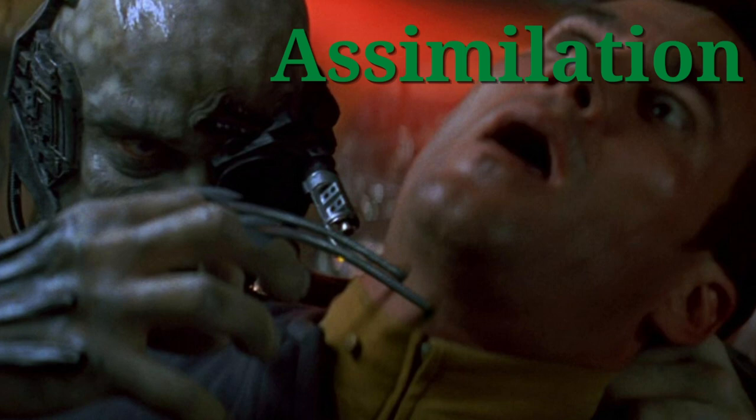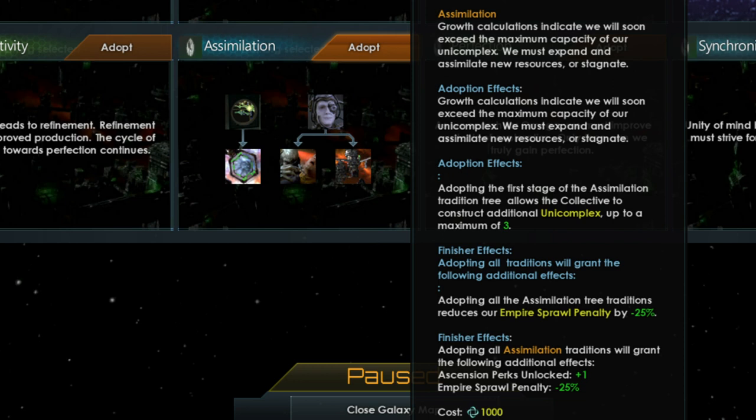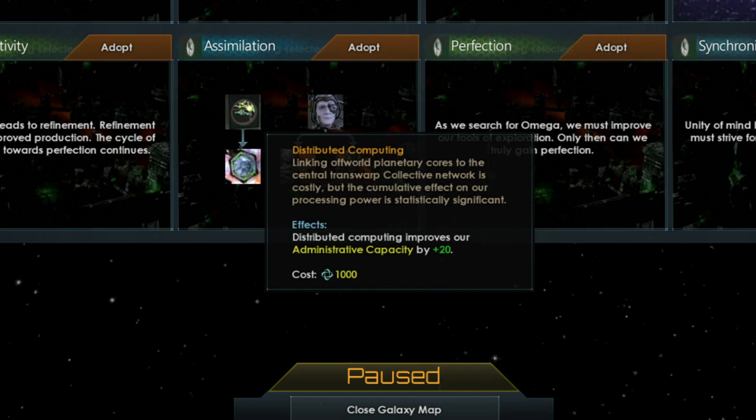The Assimilation Tree is very powerful and is a must for any Borg enthusiast. When you adopt this tree, you are able to build a total of three Unicomplexes — two more than the one you start with. Finishing all traditions in this tree reduces your empire sprawl penalty by 25%, meaning you need less administrative capacity to manage your space, and you also gain an ascension perk. The Distributed Computing tradition increases your administrative capacity, providing similar benefits.